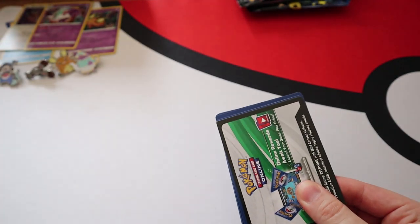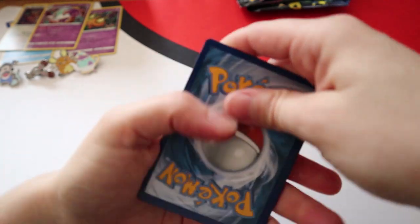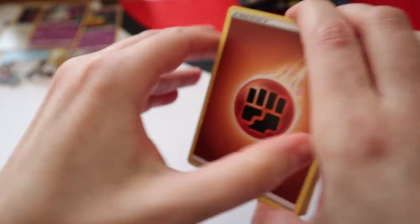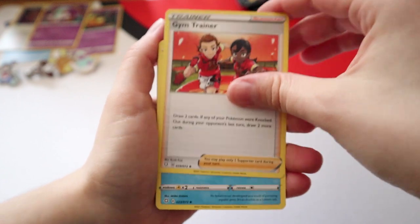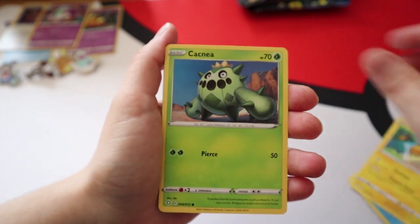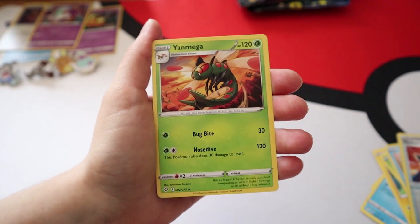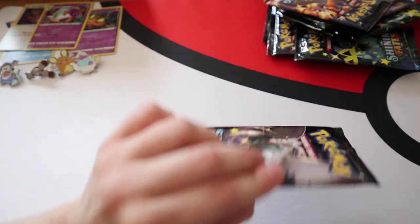I'll be very surprised in these 12 packs if we didn't pull a shiny Pokemon, because this set has a lot of shiny Pokemon in it. Pack one gives us: Thwacky, Drick the Bear, Gym Trainer, Floatzel, Snom, Morpeko, Cacnea, Chewtle, Spinarak, a Reverse Rusted Shield, and a Yanmega. Not starting strong unfortunately.